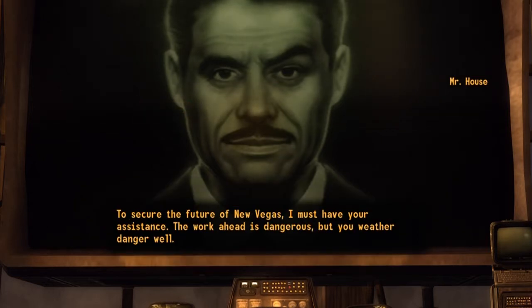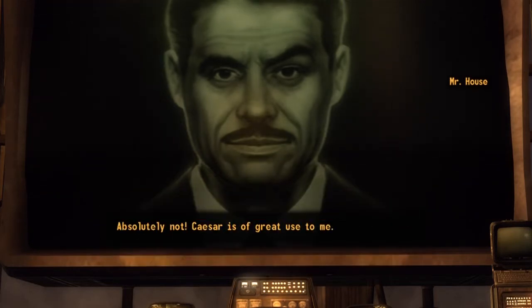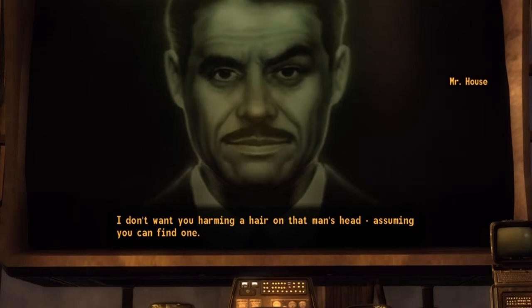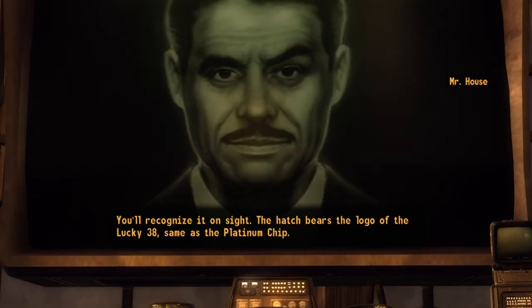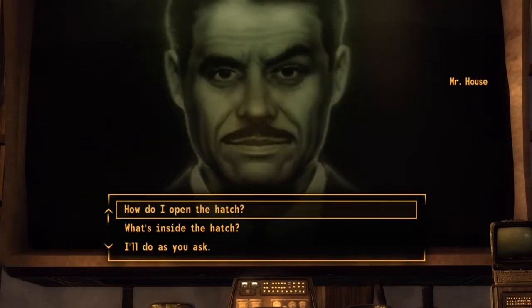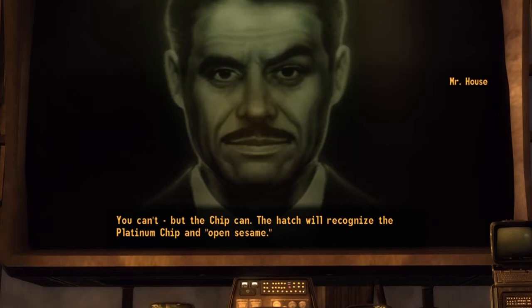What happens next? To secure the future of New Vegas, I must have your assistance. The work ahead is dangerous, but you weather danger well. The next step will require you to infiltrate Caesar's camp at Fortification Hill. You want me to kill Caesar? Absolutely not — Caesar is of great use to me. I don't want you harming a hair on that man's head. I want you to open a hatch in the basement of the derelict weather station atop Fortification Hill — you'll recognize it on sight. The hatch bears the logo of the Lucky 38, same as the Platinum Chip. You can't open it, but the chip can — the hatch will recognize the Platinum Chip and open.